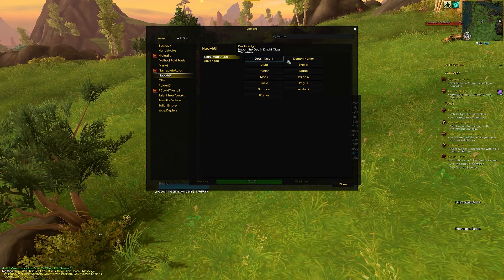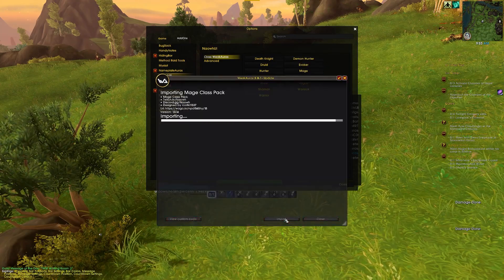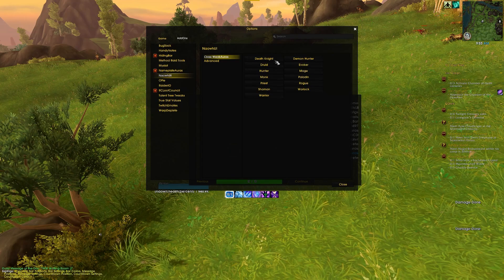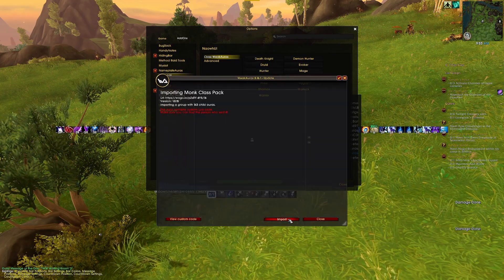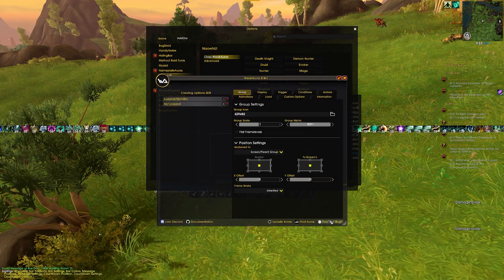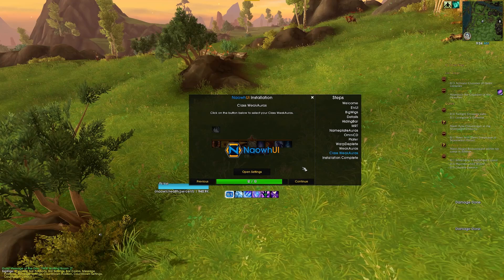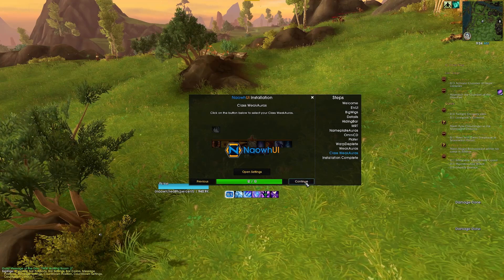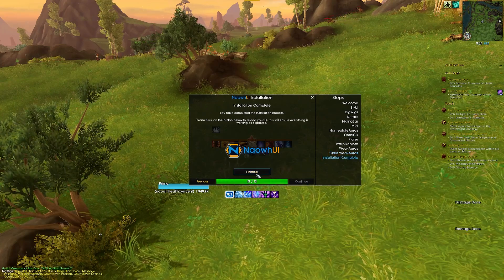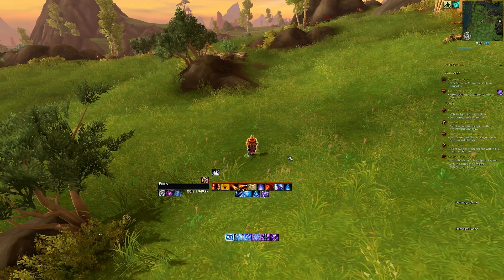A really cool recent inclusion is that in the settings under Add-ons > NowUI, in the class WeakAuras section, any button you click imports the WeakAuras for that specific class. That way you don't have to go to Wago and hunt for strings and freeze your entire game while it's importing. You can install the class you want and swap WeakAuras when you go to a different character, and delete them at will since you know there's an easy place to get them back.